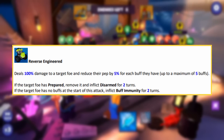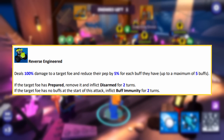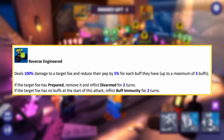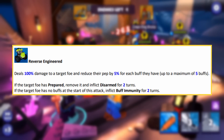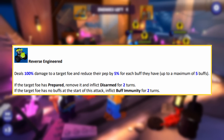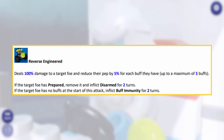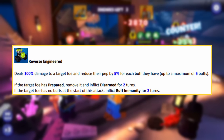With his first special, it deals 100% damage to the target foe and reduces their pep by 5% for each buff they had, up to a maximum of 5 buffs or 25% pep reduction. If the target foe had prepared, remove it and inflict disarmed for 2 turns. If the target foe had no buffs at the start of the attack, inflict buff immunity for 2 turns instead. It's great to see buff immunity becoming more common because it is such a useful debuff.